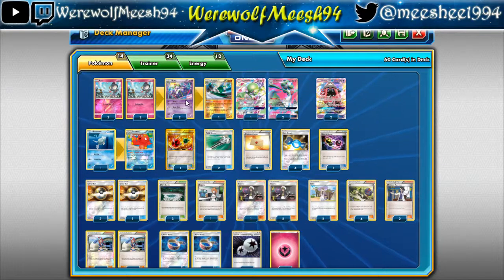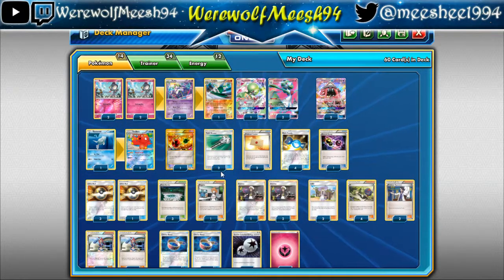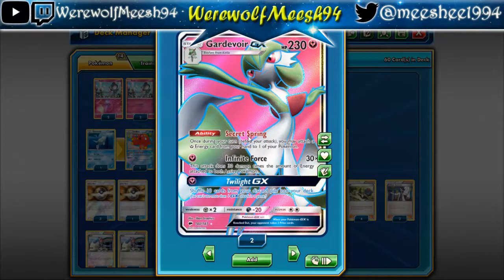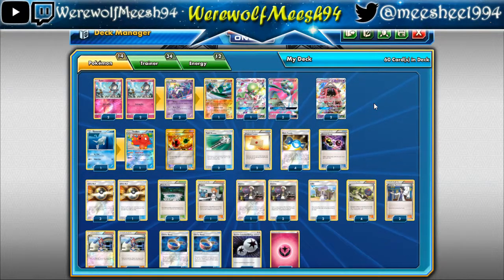I'm running a 4-2-3-1 line of Gardevoir: 4 Ralts, 2 Kirlia — the Kirlias are from Breakthrough because they have the Quick Turn attack for a Double Colorless, which I find can be quite fun, especially against Garbodor because you're hitting it for weakness. Then we have 3 Gardevoir GX with that awesome Secret Spring ability, which allows you to attach a Fairy Energy to any Pokemon once per turn, as well as your attachment for turn — and this is a stackable ability. Infinite Force does 30 times the amount of energies attached to both active Pokemon, and Twilight GX is your recovery, allowing you to shuffle 10 cards from your discard back into your deck. It's helped me beat Garbodor — you take all your items back and Garbodor hits for nothing.